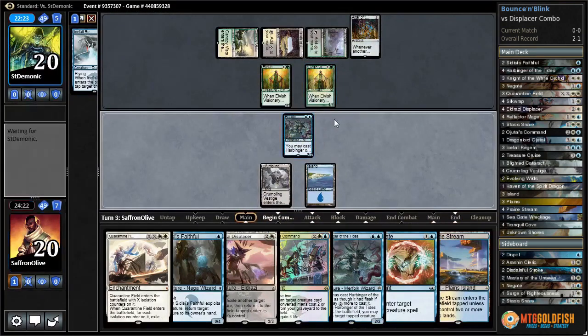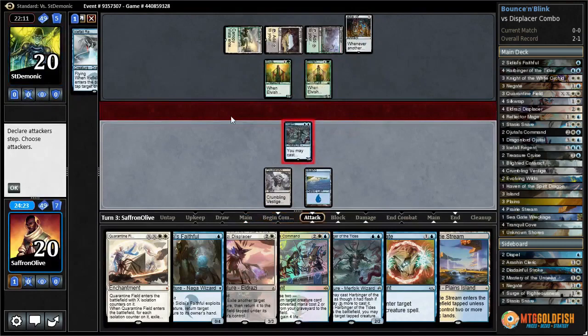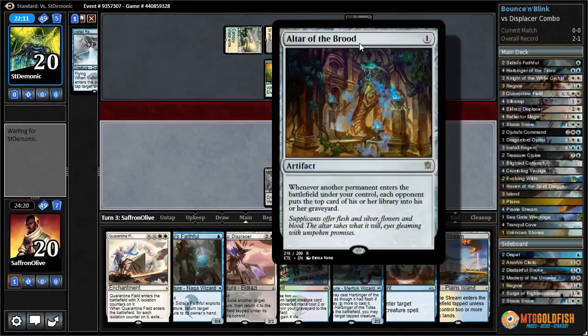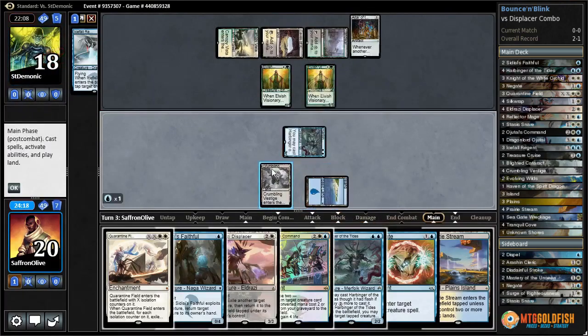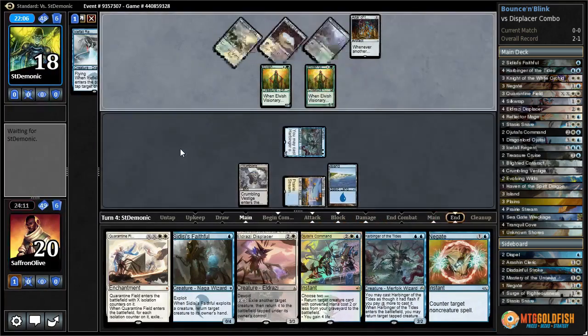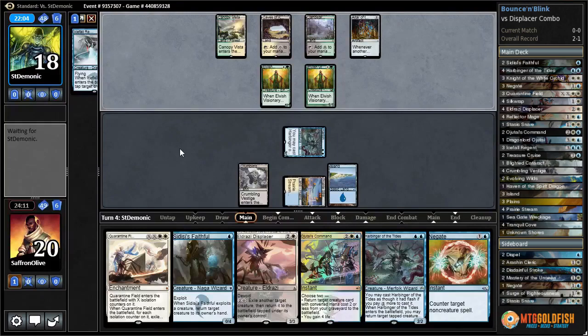Yes, we're getting there. We need to attack with Harbinger. I don't like playing the Altar of the Brood early if you're playing the combo deck because it fuels Delirium for the opponent and helps them flip Jace. I wrote about it in the article, but I'm much more a fan of holding that card and playing it at the end, basically when you're about to combo off.